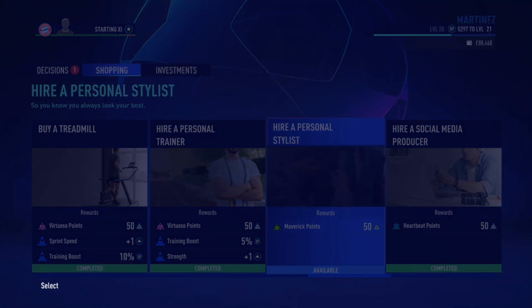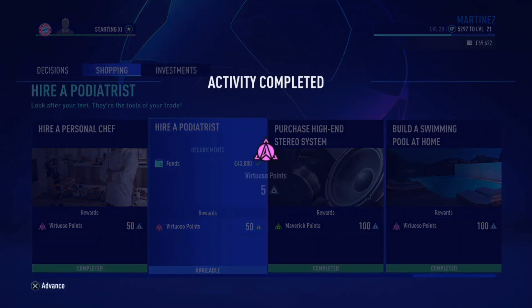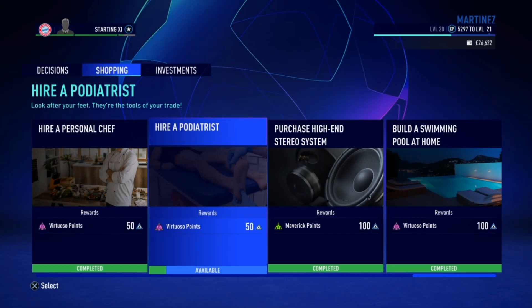We get 50 medical points for hiring a personal stylist and another 50 points for hiring a celebrity actress.